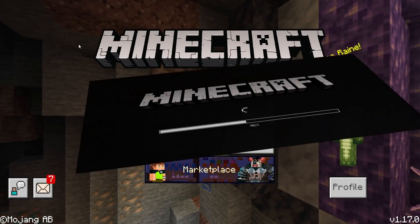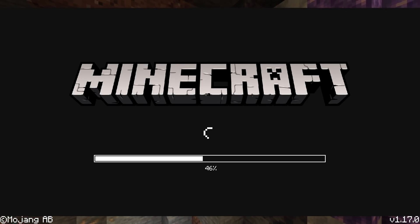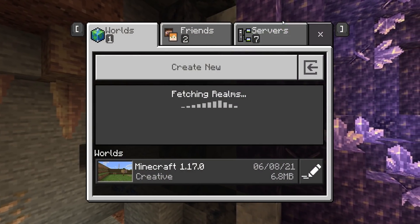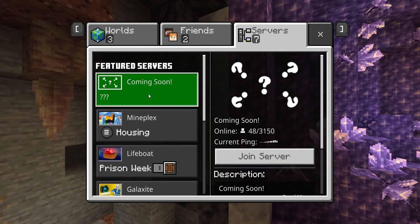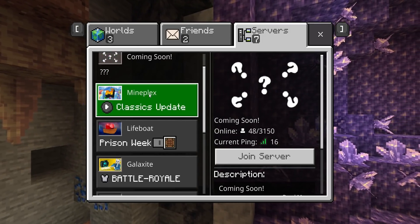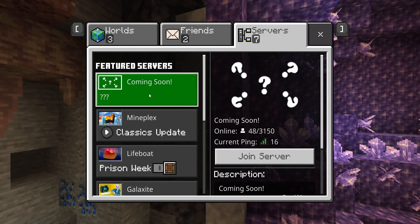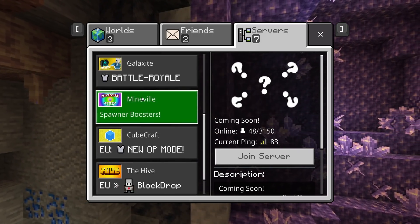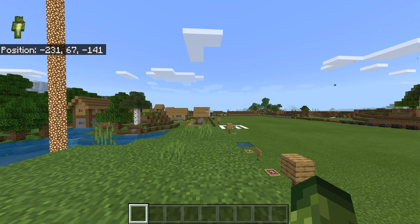Another change you've probably noticed is you no longer get flash banged by that white screen when you load up Minecraft — it's kind of like a dark mode screen, so much better. One more thing recently noticed: going to Servers, there's going to be a new official featured server coming to Minecraft. Not quite sure what it's going to be, but always excited to see new competition available.